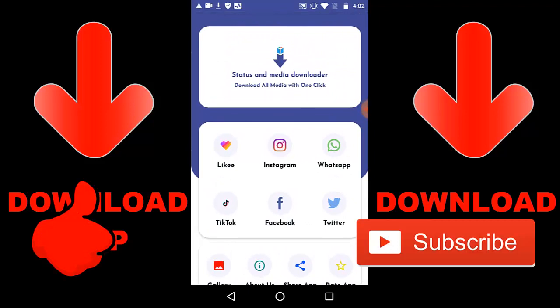Alright guys, so that's it for this app. You need to download this app. If you want to get the app link, check down below or check Google Play - it's called Status and Media Downloader.